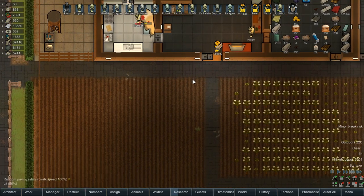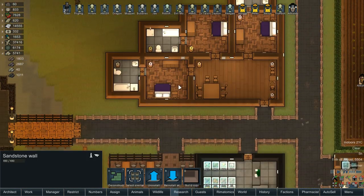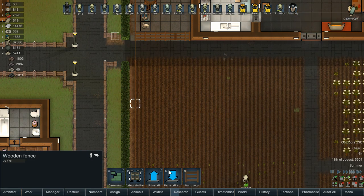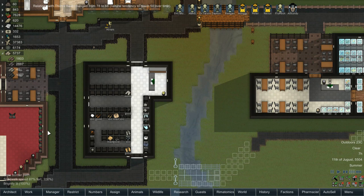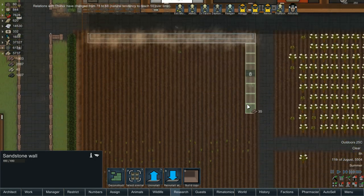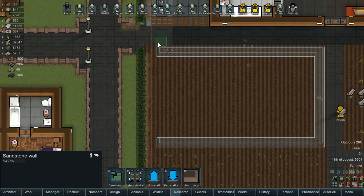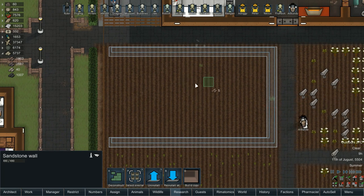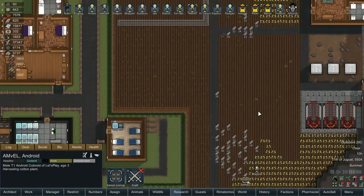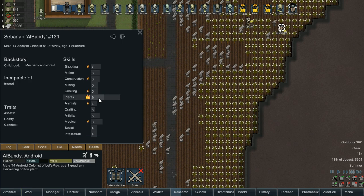We've got a new recreation room to build, and we may as well do it out of the same sandstone as over here. We've got 1,800 — that's enough for everything we need. This is just a guest recreation room. We're going to get rid of this fence, but we have to do it in a way that doesn't let guests come in while they're here. So basically we'll build the wall first, then get rid of the fence section after that's built, and then get the wall in and we'll be good.